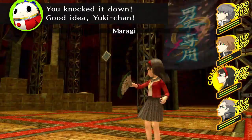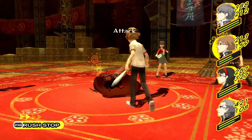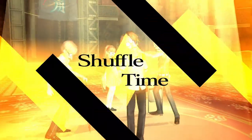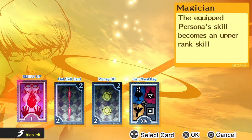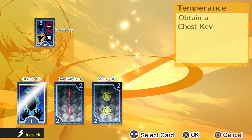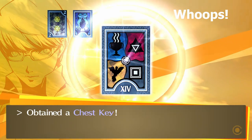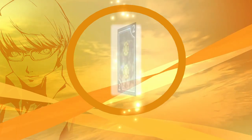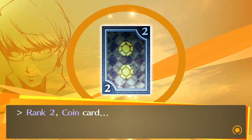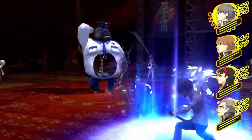We start grinding XP again by farming lower level enemies to prepare for the optional boss at the top of Kanji's bathhouse. But we make a really silly mistake — during a Shuffle Time we choose Skill Level Up. This is a rare card that's normally amazing, but in this run it's really bad. Our Kill Shot gets upgraded to Torrent Shot, but since this is technically a new move, we can't use it. We now have one less skill to work with.